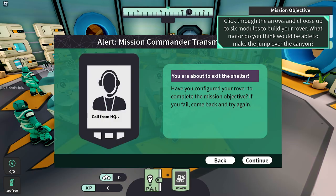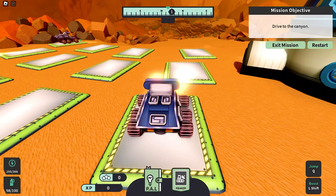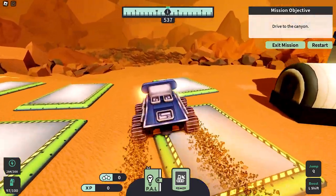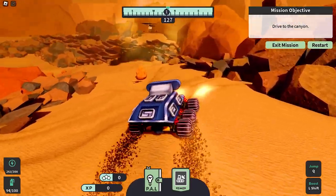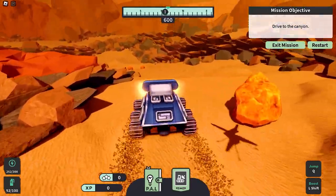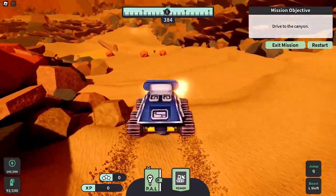Click start and press continue. For the first mission, let's head over to the canyon. Simply follow your compass on your screen — it should be at the center, which will mean that you are on the right path.